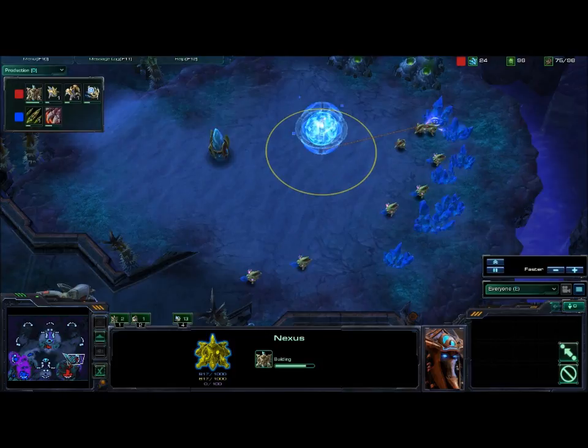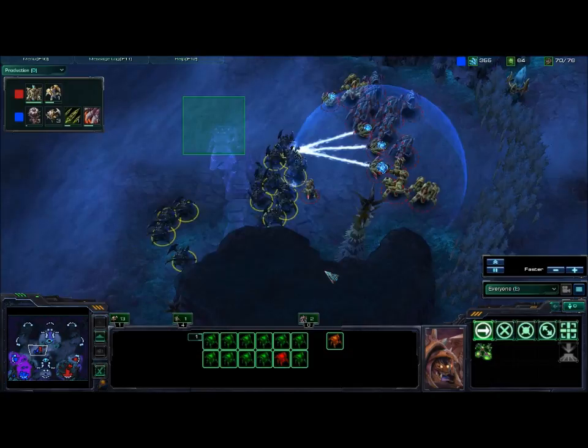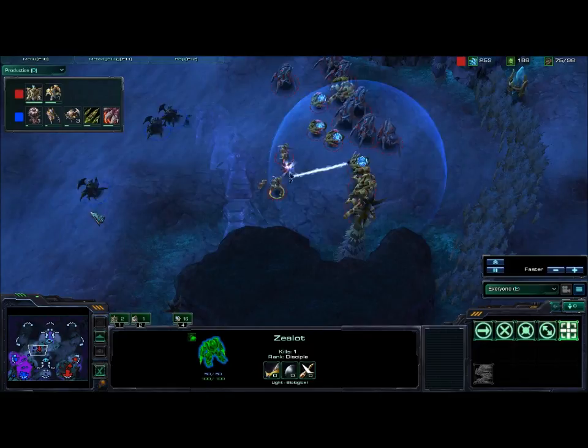As I'm pushing out, I am expanding. I sent my probes here a little bit too early — should have been on that better. He's deciding to push out too, so his idea was to take the two towers with these zerglings and push out with his roaches. But luckily I get some nice force fields for the first time in three weeks, and I'm able to take out maybe half of his army.